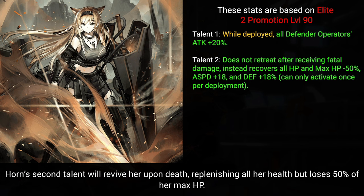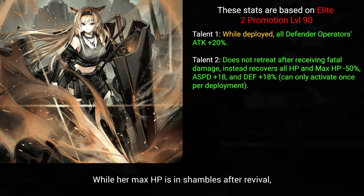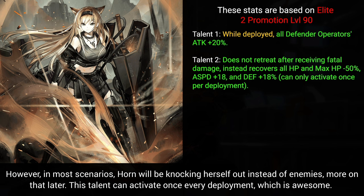Horn's second talent will revive her upon death, replenishing all her health but losing 50% of her max HP. Doing the math, a level 90 pot 1 Horn with max trust will be left with about 1600 HP after revival. She also gets a defense buff and increased attack speed. While her max HP is in shambles after revival, the attack speed and defense buff is more than enough to get a few more hits in before she gets taken out by enemies. However, in most scenarios, Horn will be knocking herself out instead of enemies — more on that later. This talent can activate once every deployment, which is awesome.